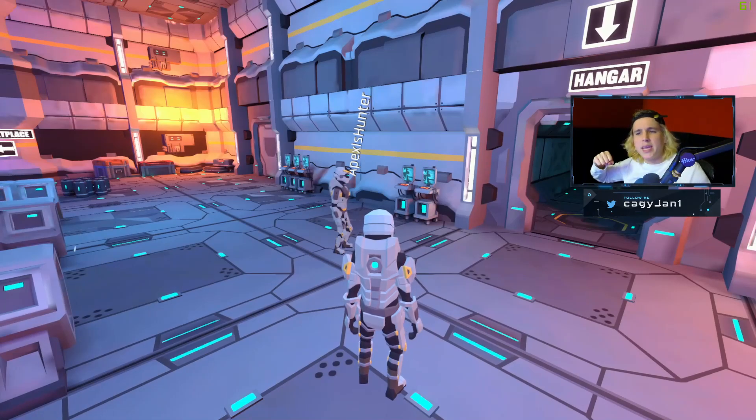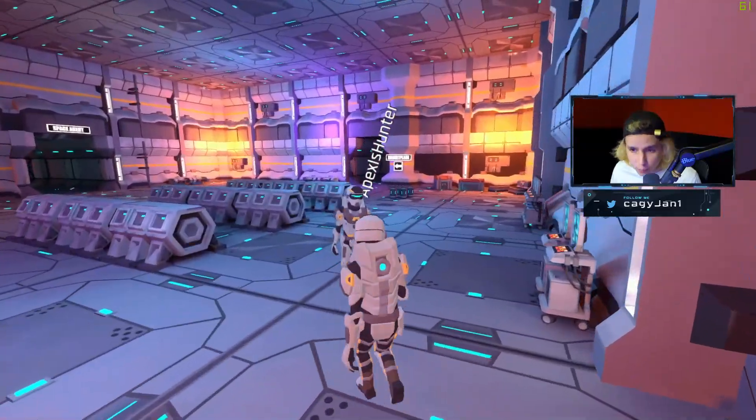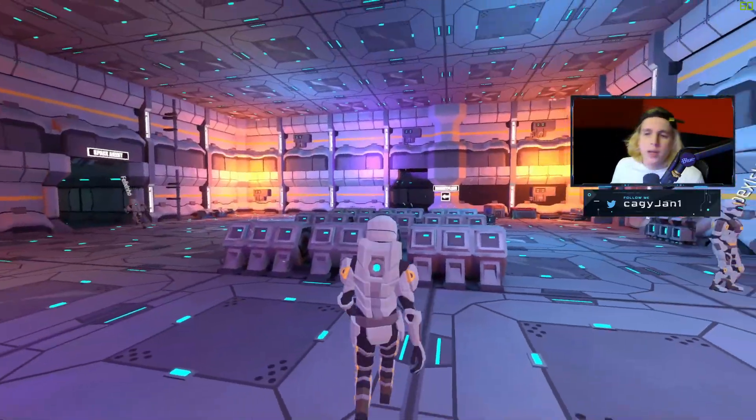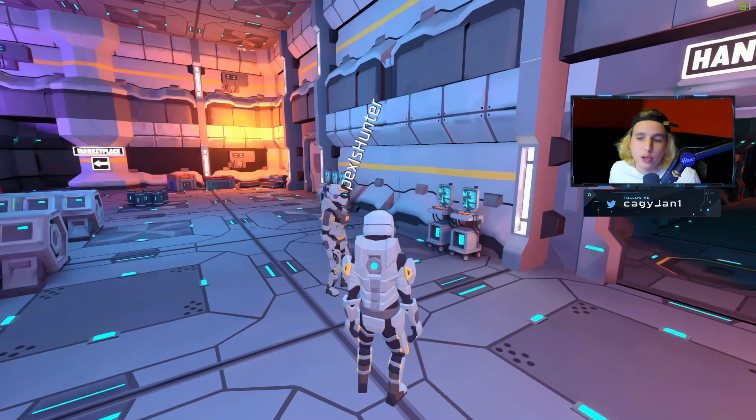What is up guys, Zero Dose here, your boy Kagi back at it again with a new video. In this video I bring you Space Misfits — here we got my friend Apex Hunter and then we got Felino. Space Misfits is an MMO that takes place in space; you can fight, build, explore, and trade your assets.